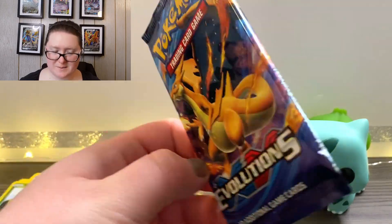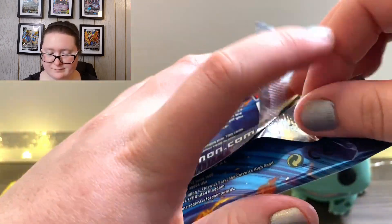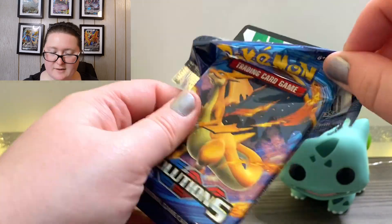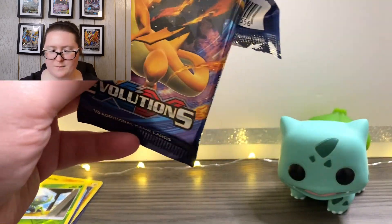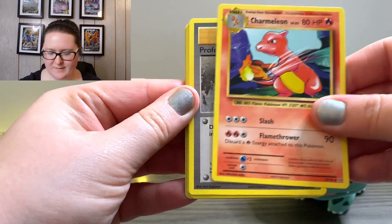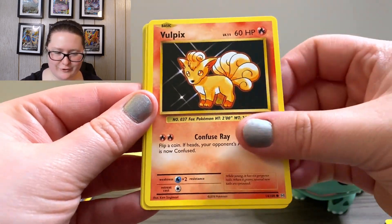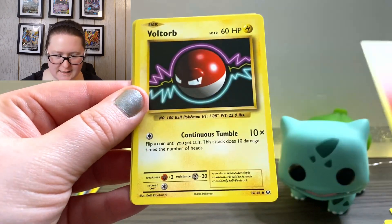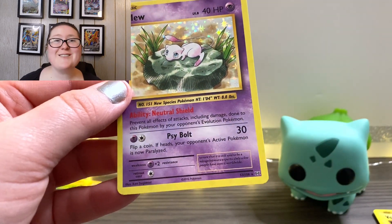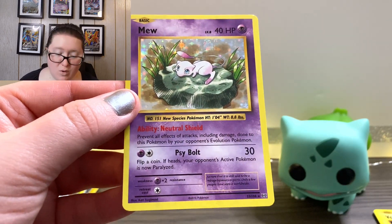Now we have the XY Evolutions pack to open — I feel like these are in every single booster box that I open. First off, we have our online code going to the side. We've got a Charmeleon, a Professor Oak's Hint, Nidorino, a Machop, a Tangela, Vulpix, an Energy card, Voltorb, a Slowbro Spirit Link Reverse Holographic — and a Mew! A Mew! I take it back — I would take Mew. Mew would be on that desert island with me. It's so playful, it's so lovable, it's so cute.